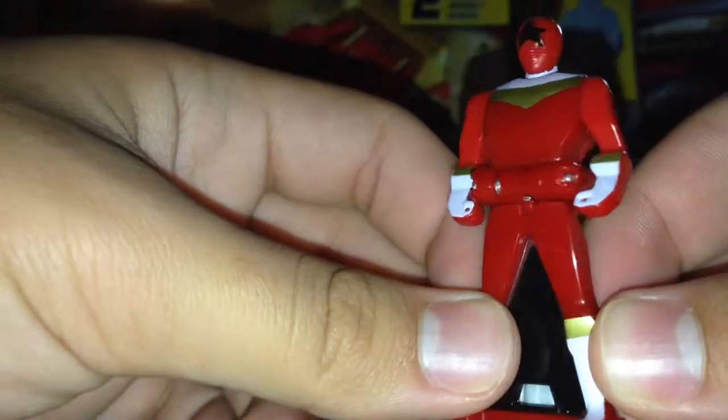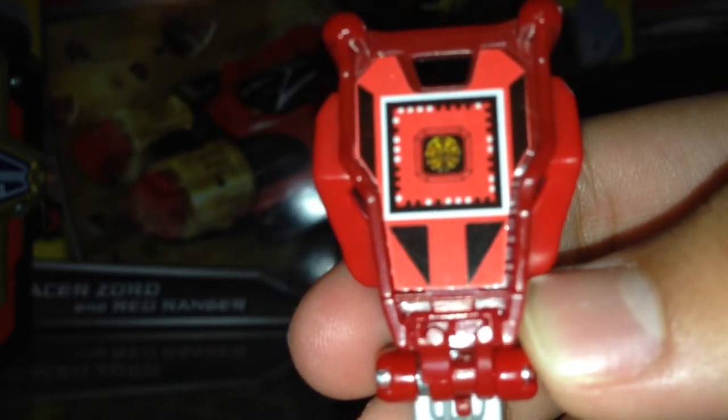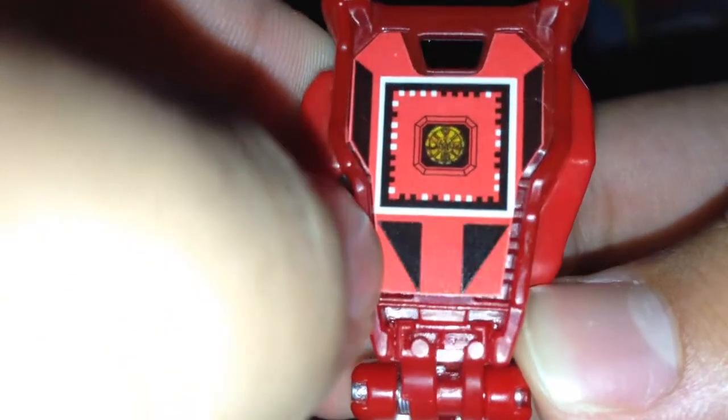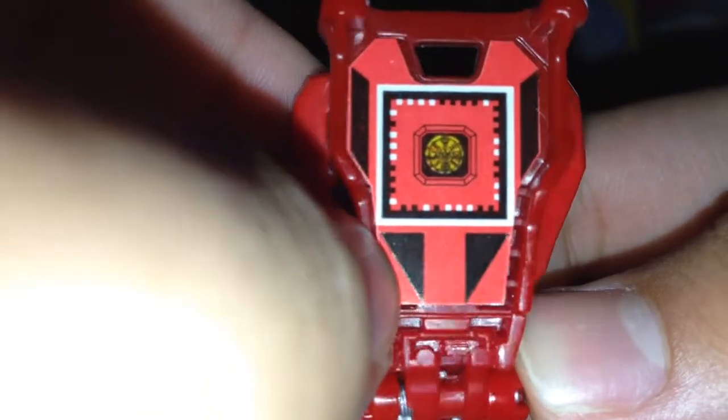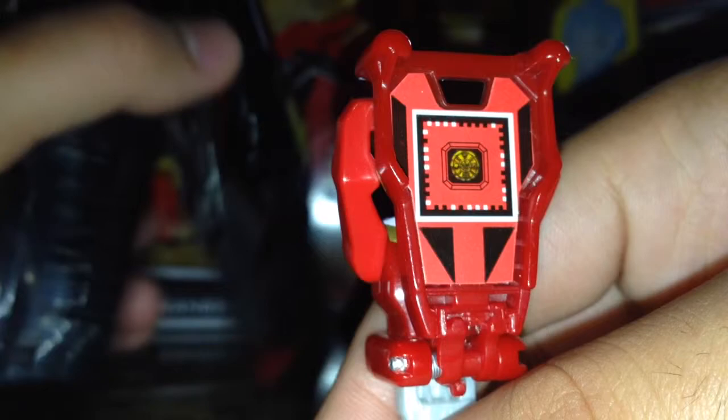You know, it's got the five-point star. Very accurate to what the suit would look like, except it doesn't have all the details on it, but that's understandable. Open it up and you get the Zeo Ranger symbol — with all the symbols, you've got the circle, the equal sign — at least I assume that's what they are because it's really small — a triangle, square or rectangle, and then I think there's a star in the middle, but this thing is way too small.